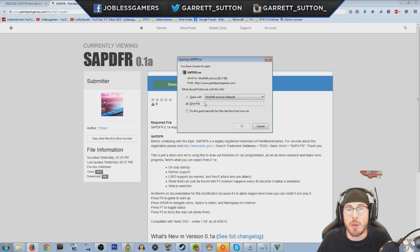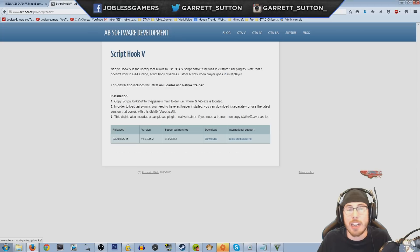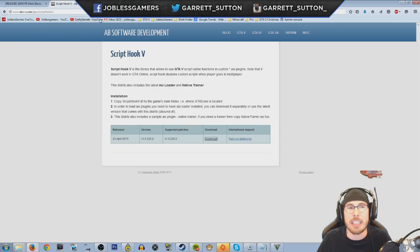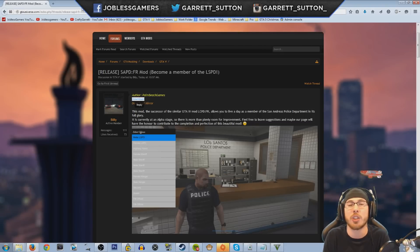It will give you a RAR save file. On top of that you will need the Script Hook. The Script Hook is available by clicking download as well — Script Hook V, very easy to get. I've done many videos on it. Most mods will need that trainer or Script Hook, so make sure you download that.